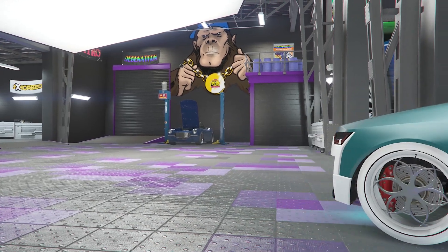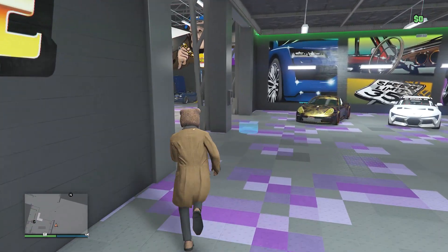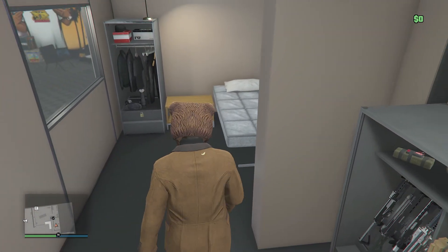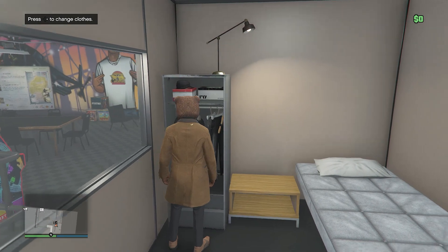As soon as you exit the auto shop it's going to put you back into the parking spot you were in before. Hop out of the car, go up the stairs, and head into the wardrobe room. When you have made it into your bedroom where the wardrobe is, walk up to the change and close option.